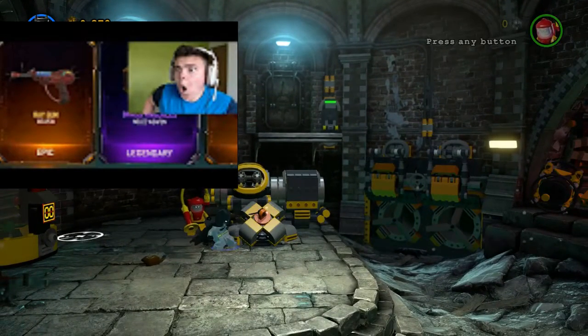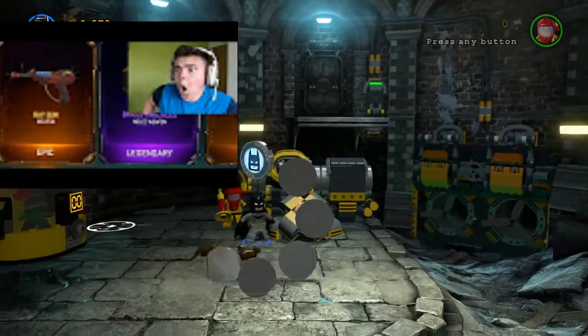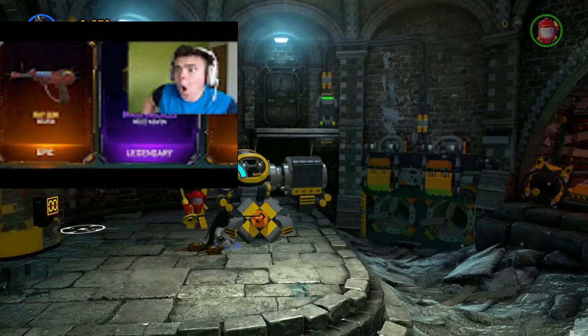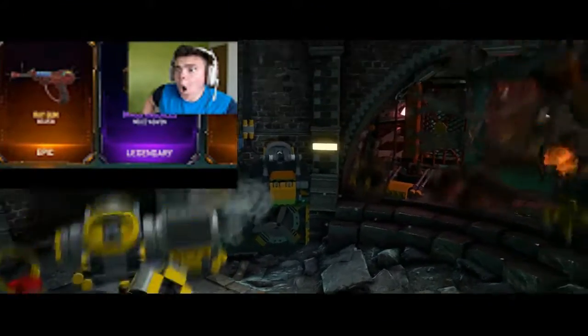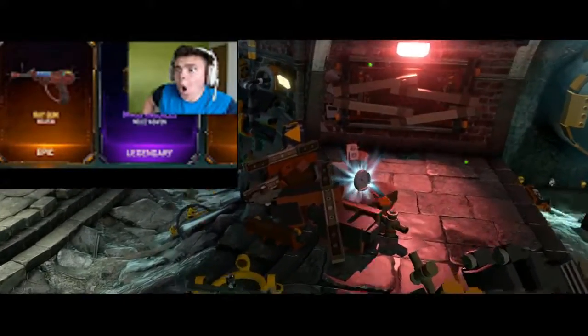Now, they could do a variant of the Raygun where they reduce the damage and stuff like that, and maybe change it a little bit more than it is in zombies. Maybe they have a gun that shoots rays that they might call something else but with the Raygun in mind — creating a whole new weapon that looks similar to it.